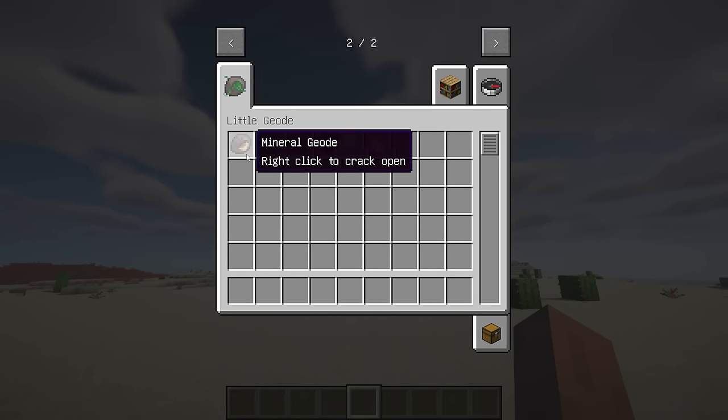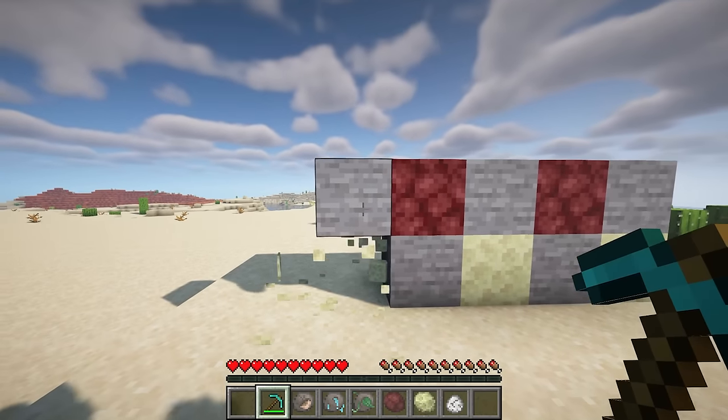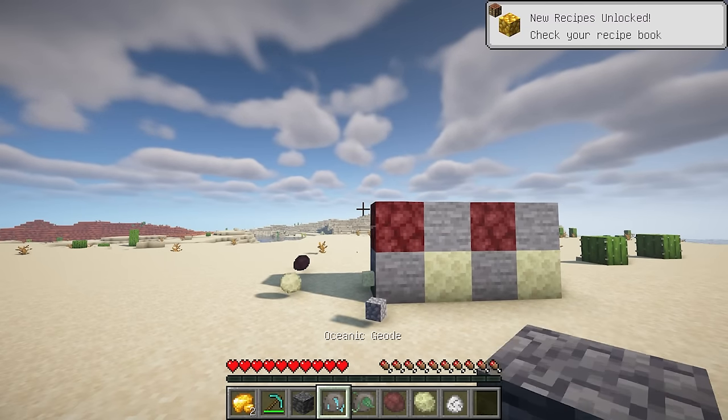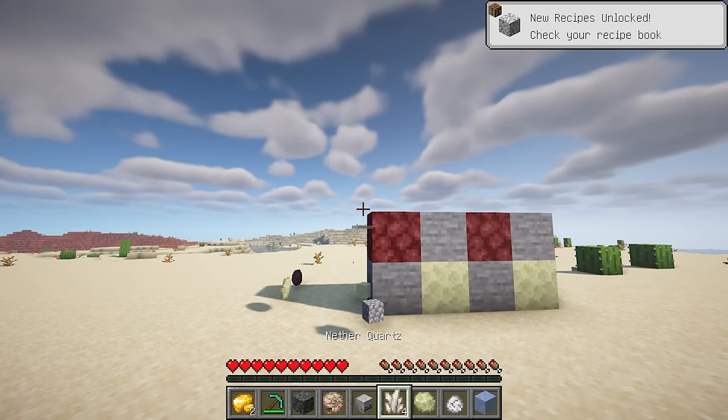Little Geode is a mod focused on a single item — the geode. Breaking blocks such as stone, deepslate, netherrack, or endstone presents a small chance to obtain one of the geodes provided by this mod. There are six types of geodes, and their rarity depends on the type of block you break.